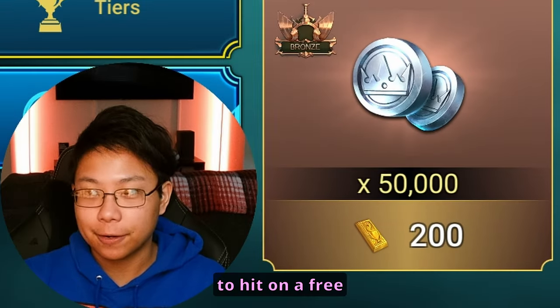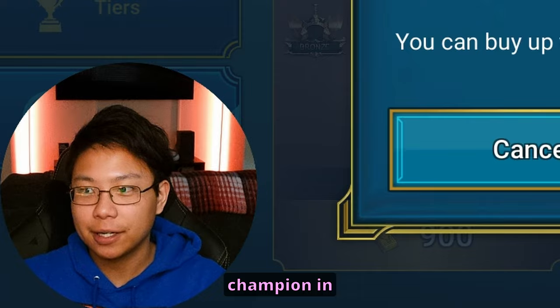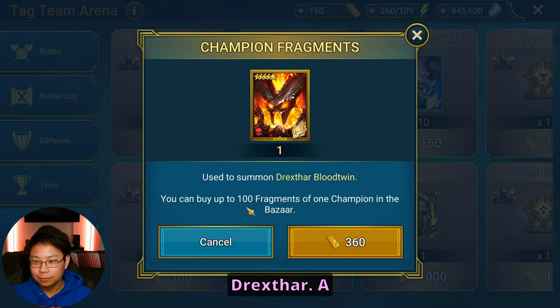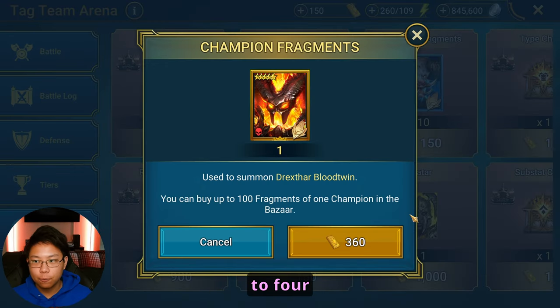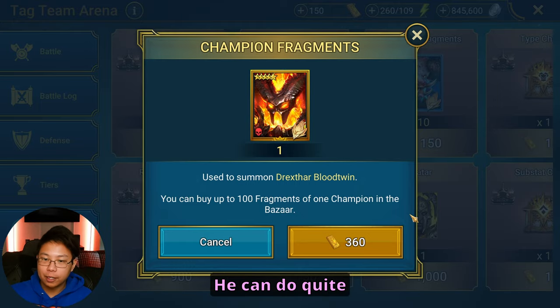I really want to hit on the free legendary champion Drexthorn — 100 fragments. This will take you, if you're pounding this out every day, 3 to 4 months to get. But he is a great champion to get and he can do quite a bit for you.